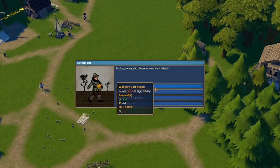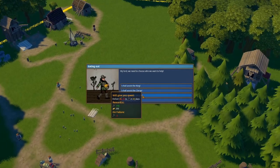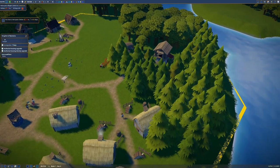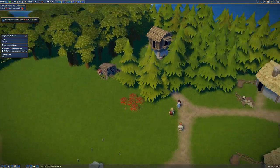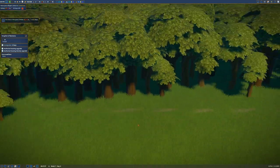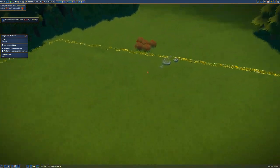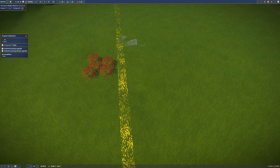We have a new prompt to choose who we want to help — the king, the clergy, or the people — and they each have different requirements. All of them seem to want 30 berries. We're pretty low on berries but we'll try. I'm going to go for Labor — that's our people, you can see the little hammer icon. Hopefully the extra foragers will help us get to 30 berries. You can sometimes have two gathering huts per berry bush and that seems to work well.